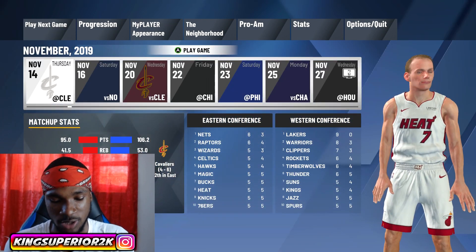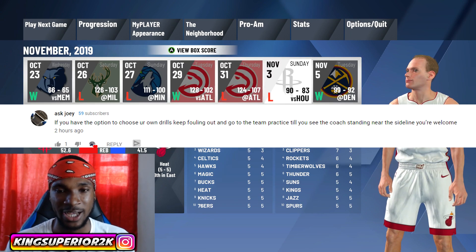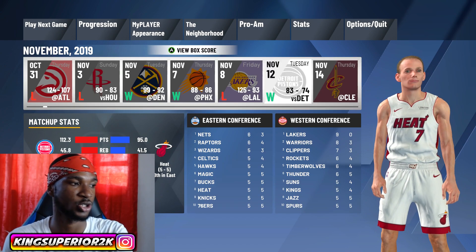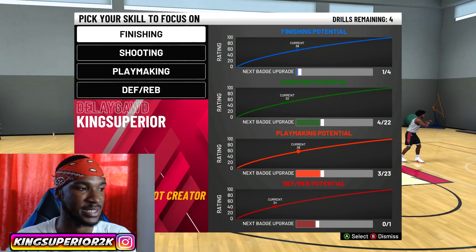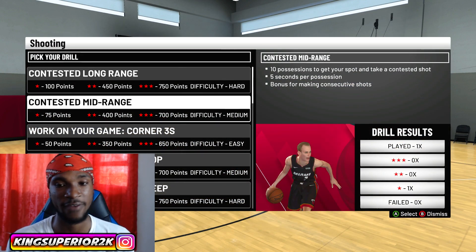So this guy named Axe Joe — shout out to Axe Joe — he commented on my previous video where I showed you guys how to do the badge point gauge and how to get to 95 overall fast. And he said if you keep falling out of the games, you will be able to select your own custom drills. Now I did look into that and really what it is, is just playing 10 MyCareer games. That's all you have to do — play 10 MyCareer games and you will be able to select your own custom drills.